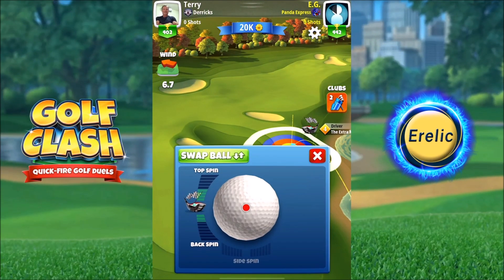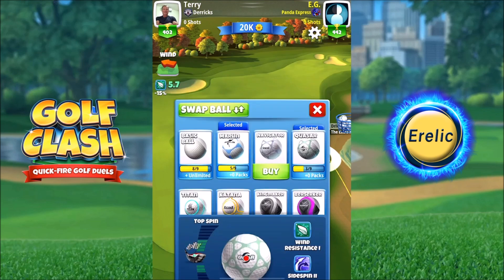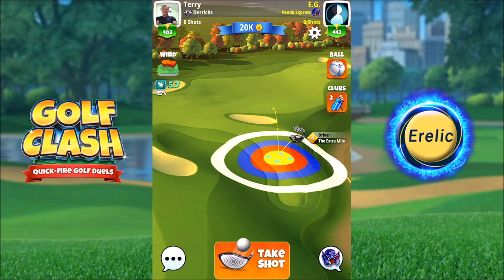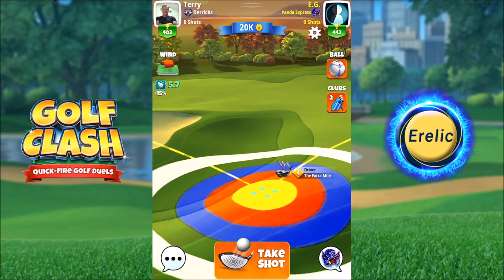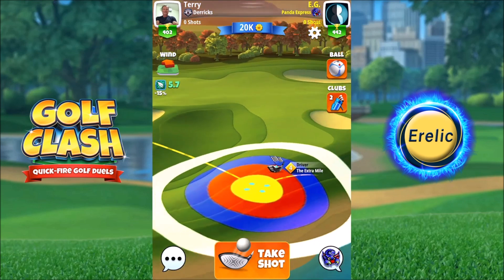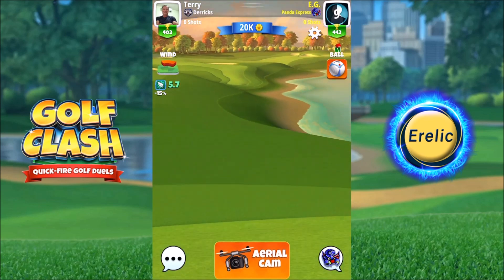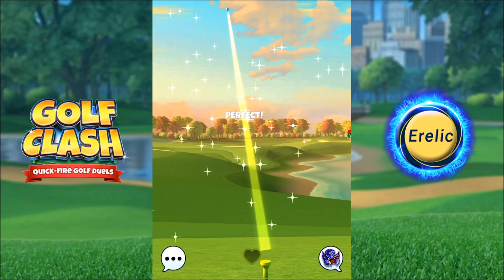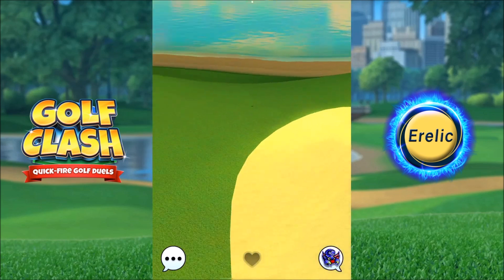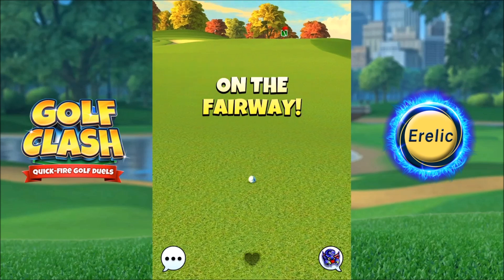Hole number seven is a par four from the Gokashō Bay course. I play the drive at 10 percent downhill elevation with max topspin and max right spin. In rookie the play is to use anywhere from a basic ball up to a Kingmaker. I bounce off the small strip of fairway to the right-hand side and roll up as close as possible to the green. I push the drive one ring and give it as much right curl as an Extra Mile four will allow, using as much overpower as you feel comfortable with. Recording your drive distance will go a long way towards dialing in the second shot for a consistent eagle.